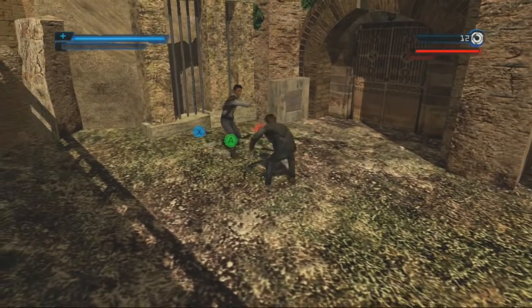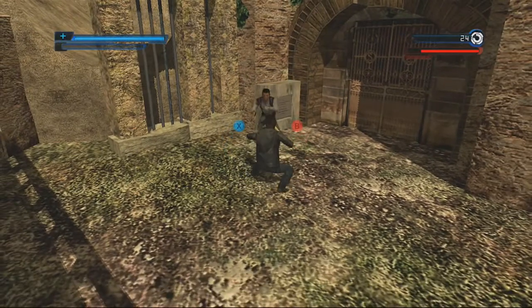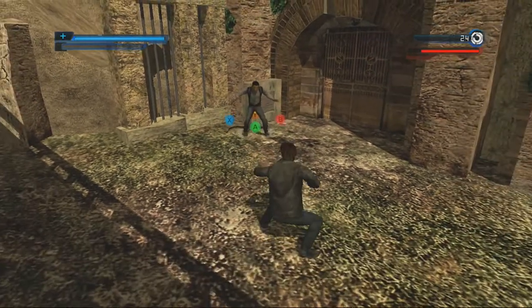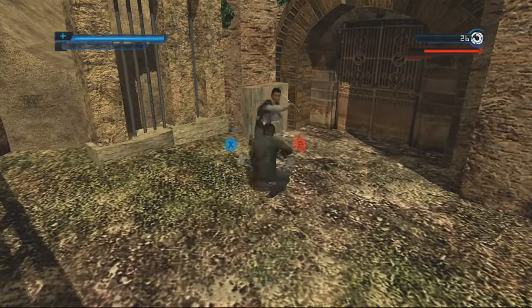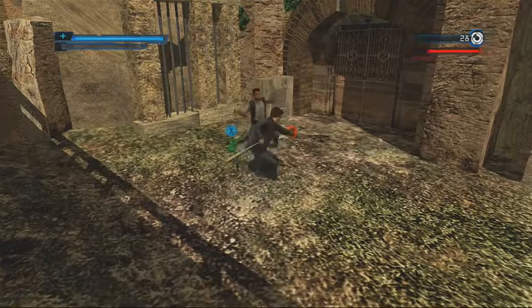The first thing I want you to notice — we're showing it here on the screen — is that the combat is relative to the camera. A will be down in front of the camera at all times, Y will be behind where your character is at all times, X and B to the left and right respectively.